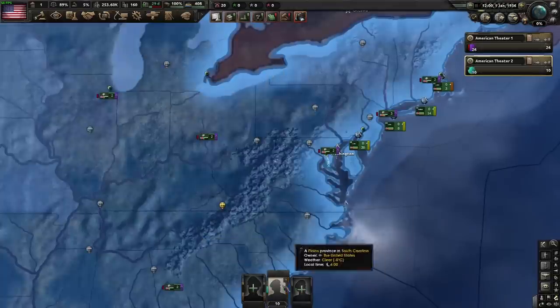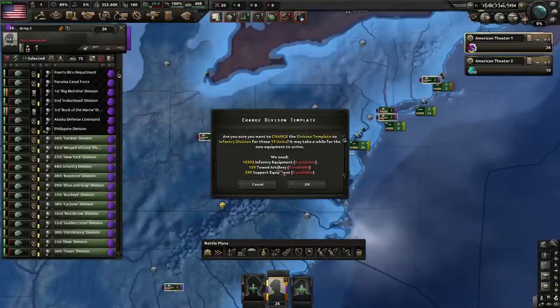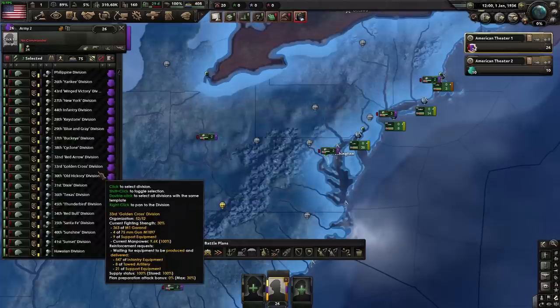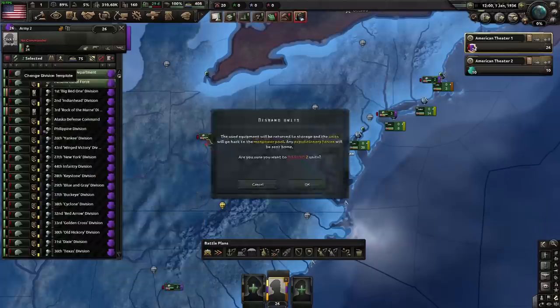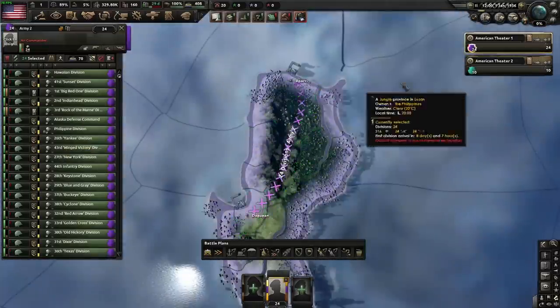These guys will just hopefully never reinforce. Of the National Guard divisions, we're going to swap them down to the infantry divisions just to save us equipment. We only need about 20, but we'll keep 24 — one full army. And we are going to move these guys all the way over to the Philippines, just run them out a little bit.